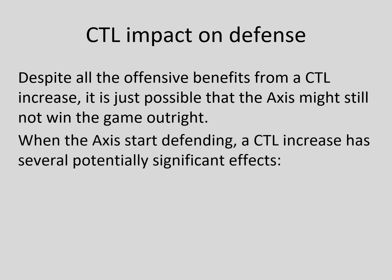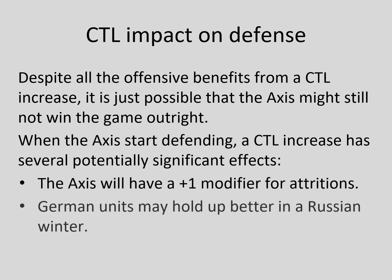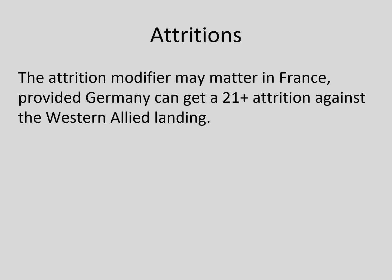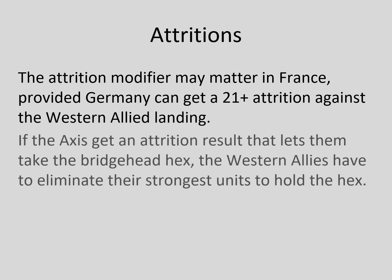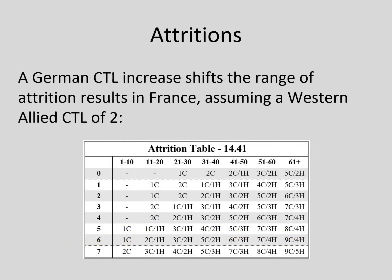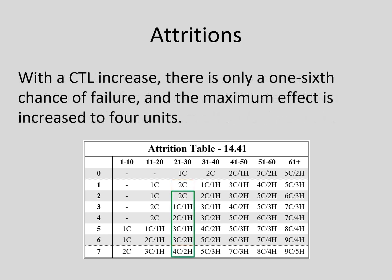No matter how impressive the offensive benefits, there's an outside chance the Axis will be forced on the defensive. If and when this happens, the Axis CTL increase will still pay dividends. Axis attrition rolls will have a plus-1 modifier. German units may do better in the Russian winter. Attritions happen everywhere, but are particularly important in the turn after a western allied invasion of France. Provided Germany has adequate forces, it will attrition on the 21-to-30 column of the attrition table. If the Axis attrition result lets them take a hex, the western allies will have to eliminate quality units to hold their bridgehead, and the plus-1 modifier from Axis CTL research increases the chances of this happening.